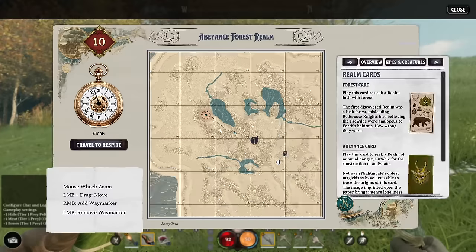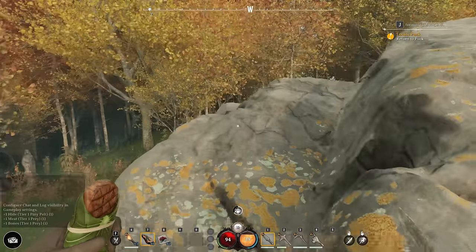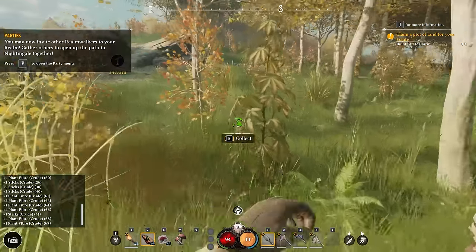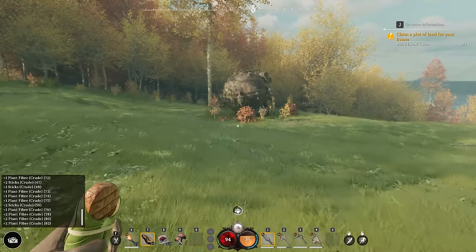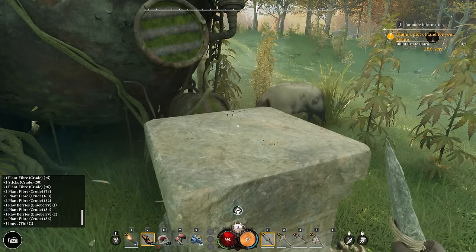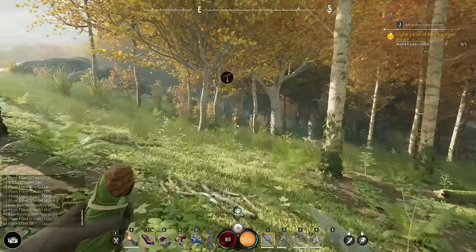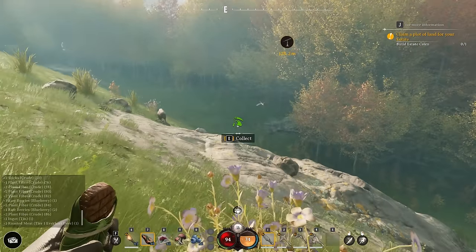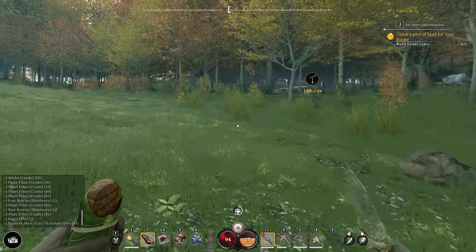Puck tells us, hey, this is your home — you can lay down some roots here and take the time to build yourself a proper house, a proper base of operations, because this is going to be your hub going forward. When you see landmarks and weird structures all over the place, don't be afraid to browse them — here's an ingot, you're going to need tons of those, so grab it. There's also a little statue — there's a little offering to it and we just got a roasted meat, a meal we don't have to cook ourselves.